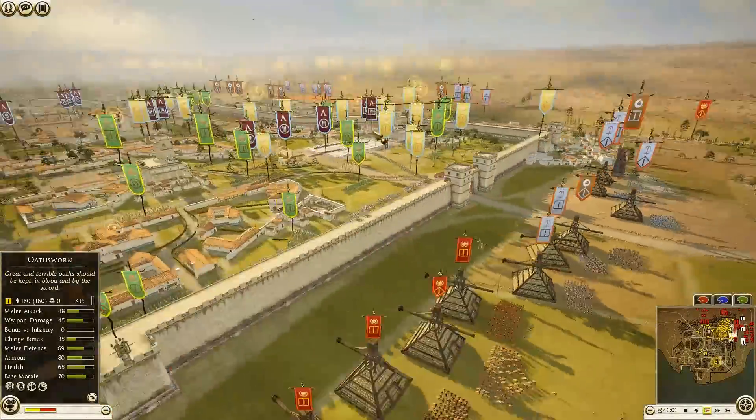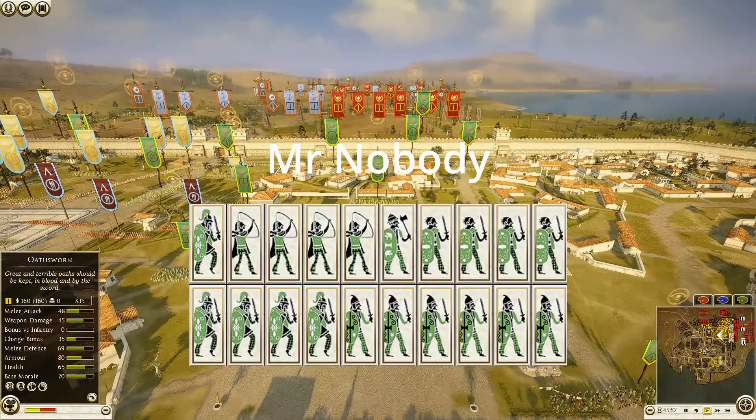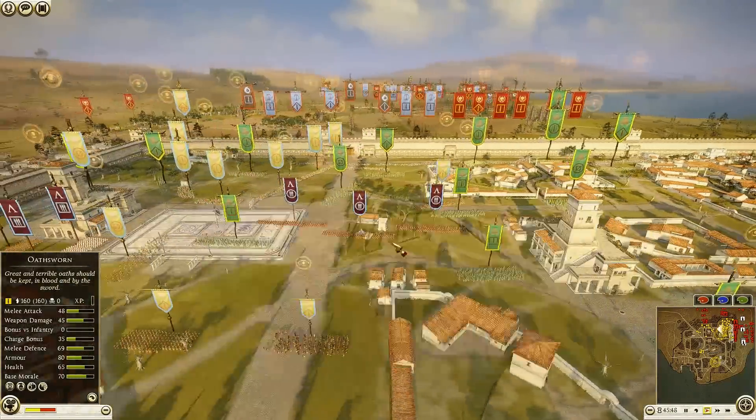Getting into the defenders' forces, first we look at Bowie being commanded by Mr. Nobody. He has brought six Sword Followers, five Votes — one of those being his general — four Celtic Warriors, one Axe Warrior, and four units of Celtic Bowmen.